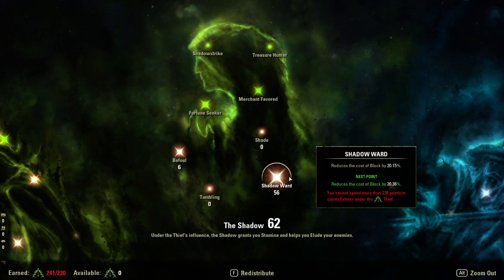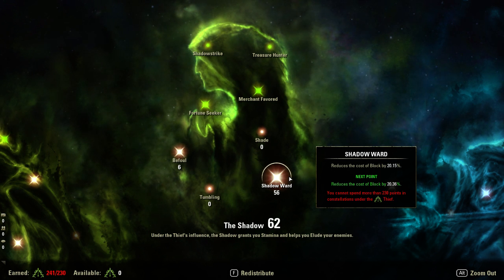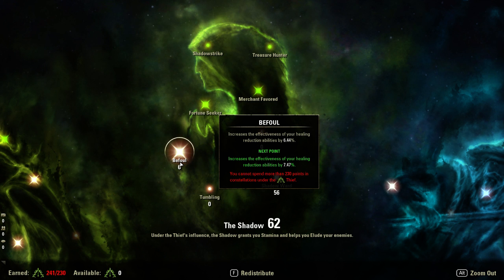56 into Shadow Ward reduces your block cost by 20%. On top of the 36% reduced cost from blocking with Sword and Board, that gives you a 56% reduced block cost total — you don't really need more than that. You don't need as much block cost reduction as people say unless you're doing a non-stop block build. Next, I put 6 points into the Foul because that 6% plays well with a certain skill — Reverberating Bash, which increases Major Defile by 31%. I use this along with Banner to keep Major Defile on the enemy consistently until I can fire Banner off again.